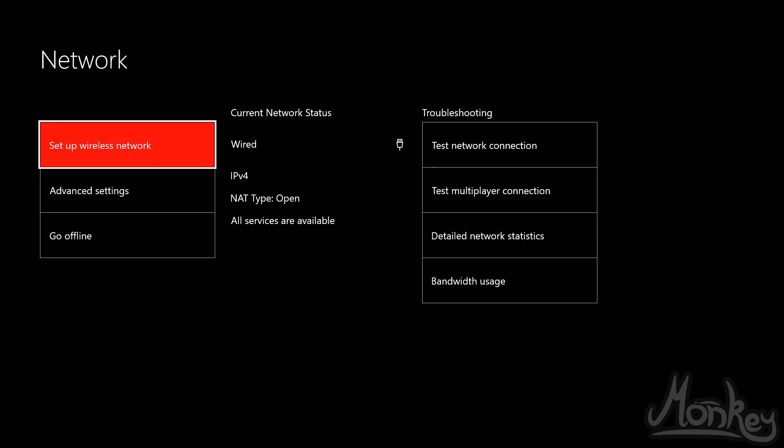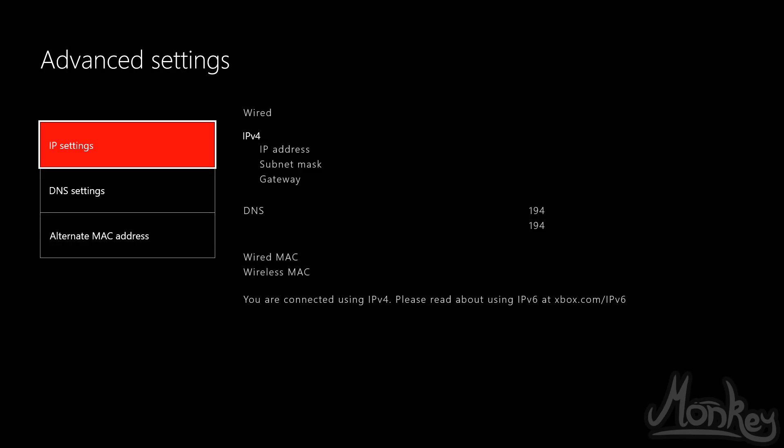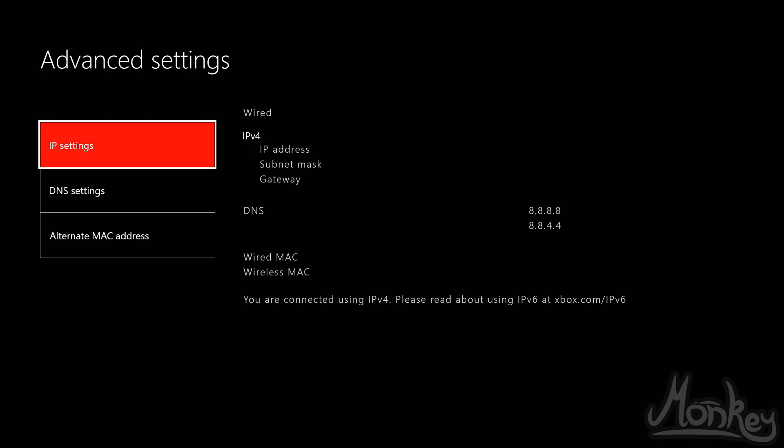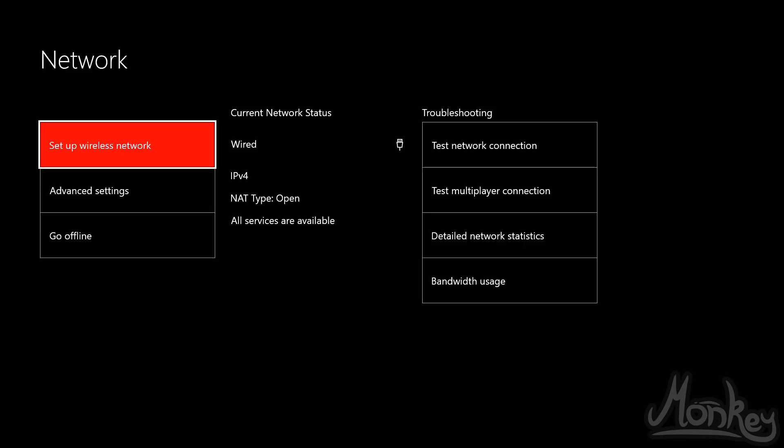To fix this, press B and go down into Advanced Settings. I'm going to blur out my IP address and MAC address, and just leave the first three digits of the DNS — you can see mine starts with 194. Once you're on that page, go into DNS Settings, go down to Manual, and put the primary DNS as 8.8.8.8 and the secondary DNS as 8.8.4.4. Press back — it should say 'checking connection' and confirm everything is good. Click Continue, then run another Detailed Network Statistics to check if it's improved.